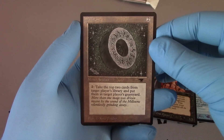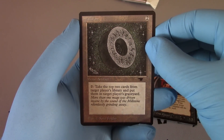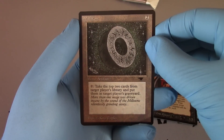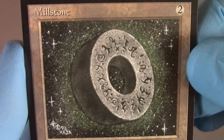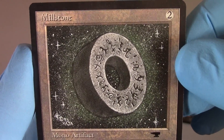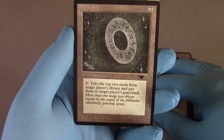Classic. Classic Antiquities. Two colon: take the top two cards from target player's library and put them in target player's graveyard. Mono artifact. The memories of Millstone — all the wheels were turning. The Millstone deck lives on today with everyone.